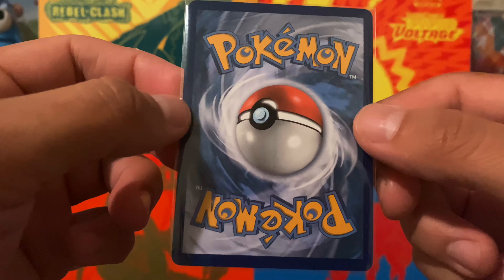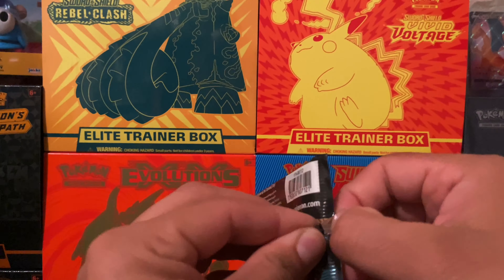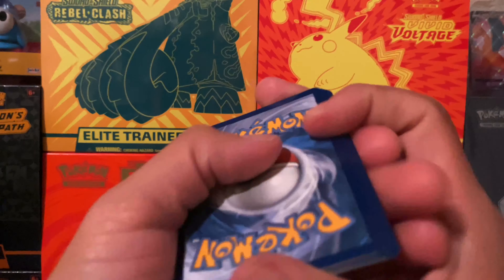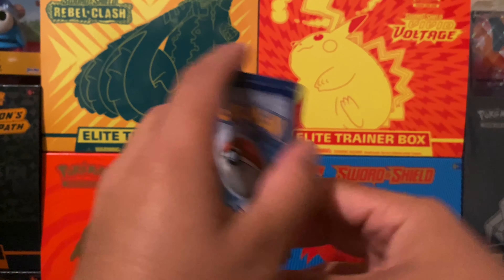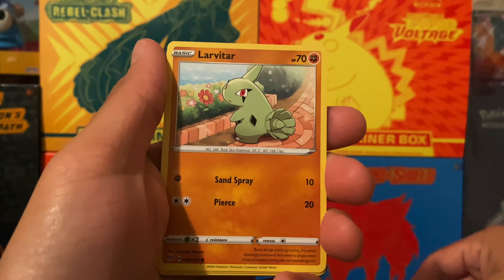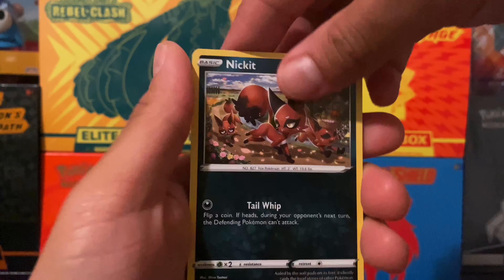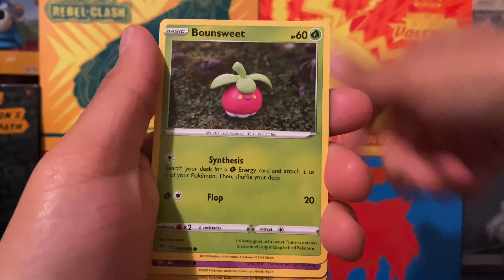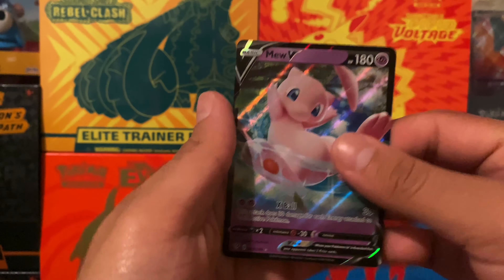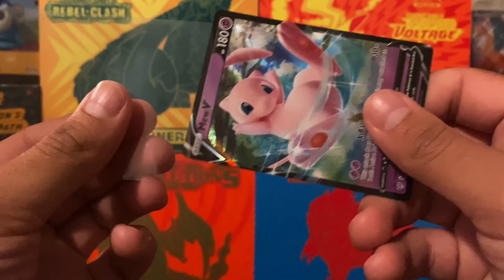It's a little off-centered, I think — not too bad. Last pack, guys — Darkness Ablaze. Here we go, one, two, three, four to the front. We got Lightning Energy, Klink, Swirlpede, Galarian Darumaka, Larvitar — and is there a Vulpix behind it? No, not this time. Bon Cour, Snubbull reverse, Alcremie, and we got Mew V! I do have this card but it was nice to get another V card. This is a really cute card.